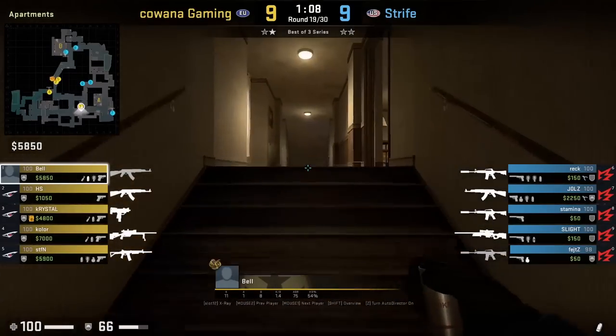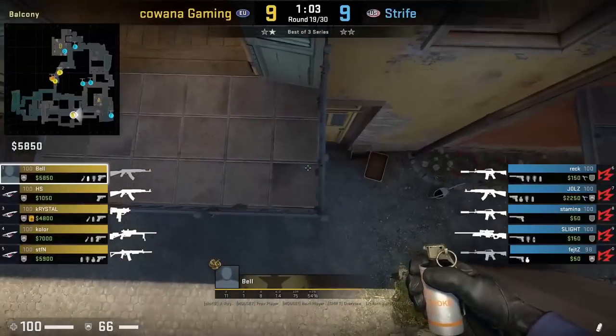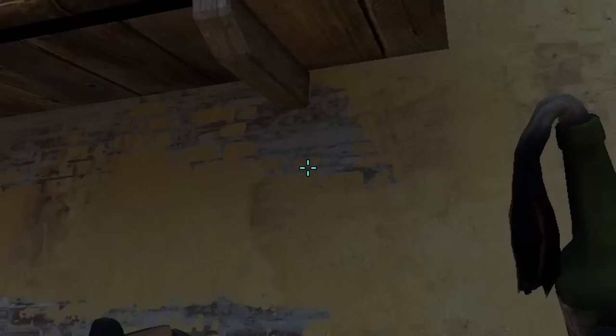In my last trick video I showed how to throw bracket control nades from the left balcony rail. Here's how to do so from the right window balcony rail, positioning on the back right circle. While standing for the left mid smoke, aim here, then left-click throw. As for the short molly, put your crosshair as shown and jump throw.